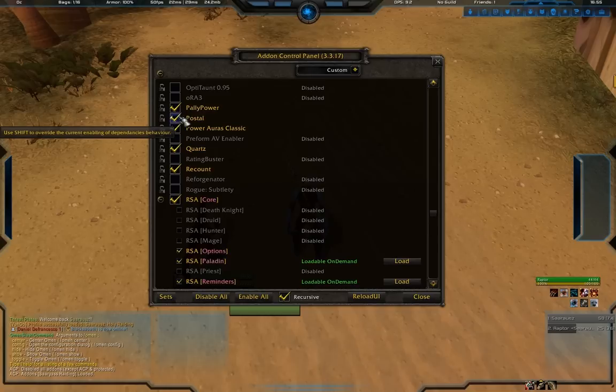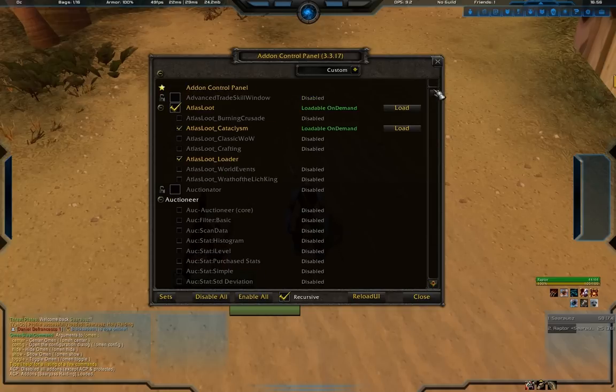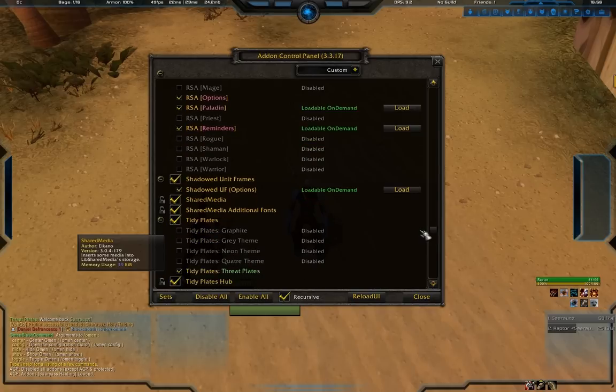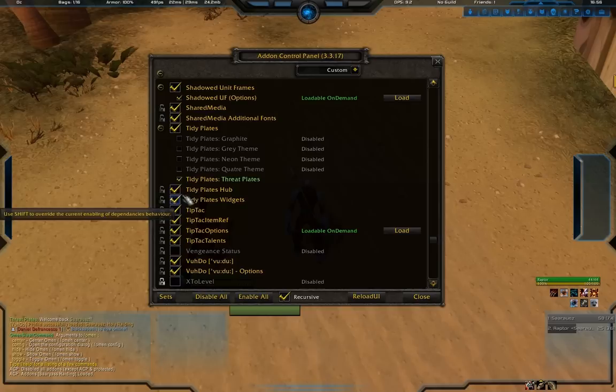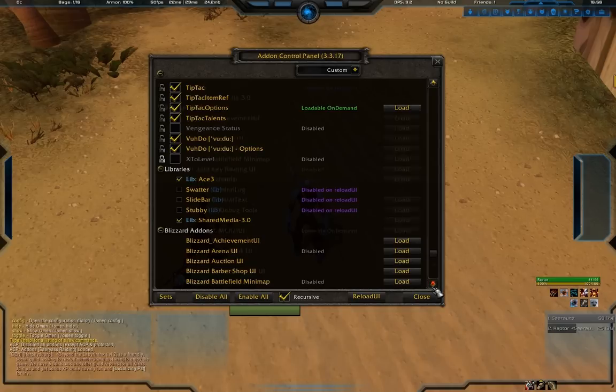Continuing the raiding addon list: Pally Power for the paladin. Postal makes getting mail easier when selling on the auction house - very recommended. Power Auras is a very popular addon to show when things proc, when you have certain buffs, or when abilities are off cooldown - I use that for my paladin and you'll see it in all my videos. Quartz for cast bars. Recount. RSA as the spell announcer. Shadowed Unit Frames for unit frames. Tidy Plates with Threat Plates. Tip Tack for tooltips. VuhDo for raid frames.